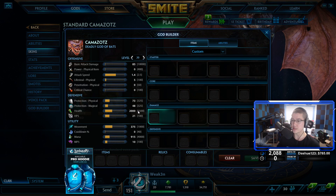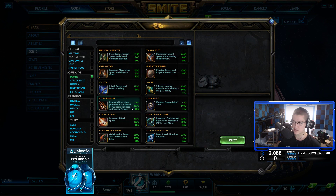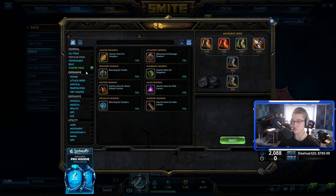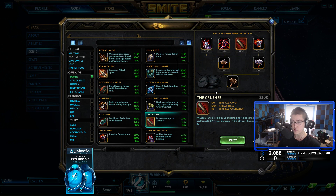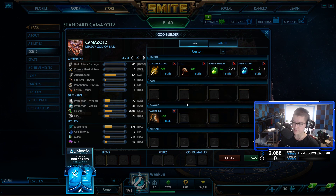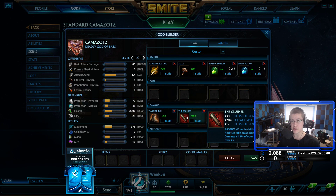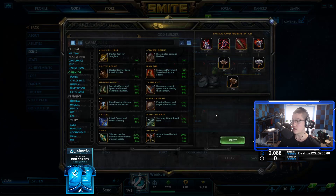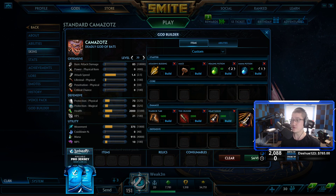We're going to jump into Camazotz's build to begin, because they're all so similar. Your starter items are always Assassin's Blessing out of the jungle. On Camazotz you start Mace, two health pots, and one mana pot. You then go Warrior Boots, and your Mace turns into a Crusher — that gives you the highest amount of damage out of the jungle initially. Right after that I prefer going into Heartseeker: it increases your burst dramatically, gives you pen, movement speed, and it's not too expensive.